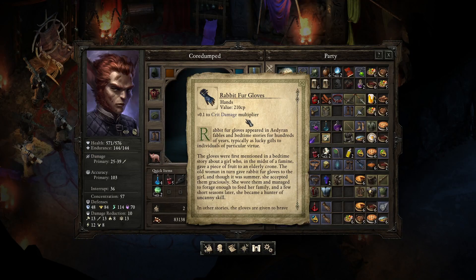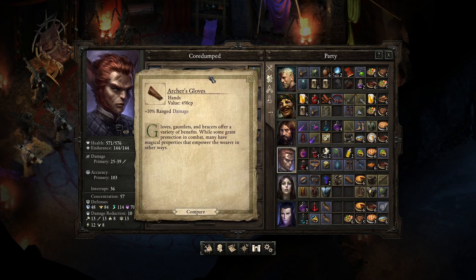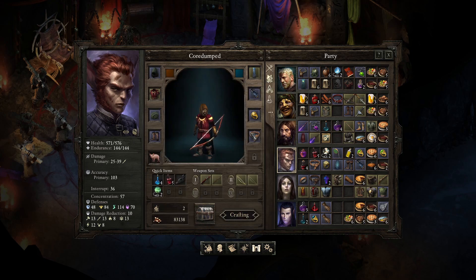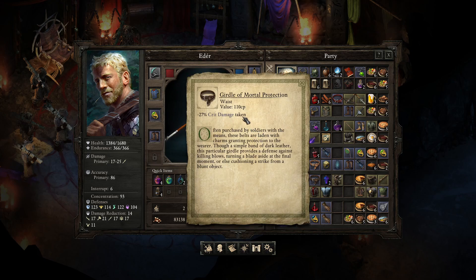I don't know how this works exactly. Currently I have plus 0.12 crit damage multiplier — so effectively a 10% increase on the critical damage multiplier. While the Archer's Gloves are just a flat plus 10 range damage bonus. I'm not sure which is best. I'm gonna swap them and see if I notice a difference. This belt — you have the Blunting Belt, crit damage taken reduced. You pretty much never take critical hits, but if you do you'd take less damage.